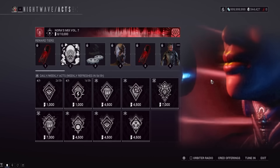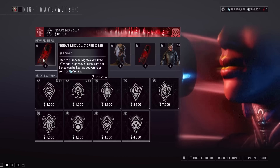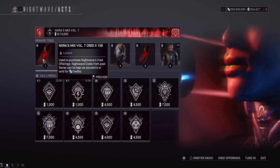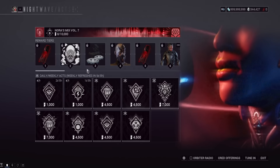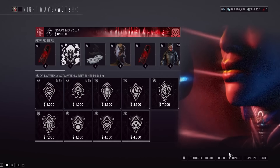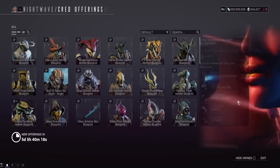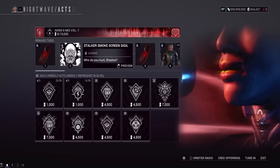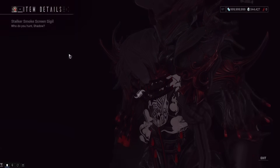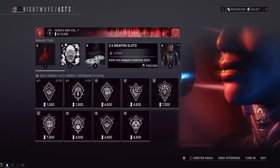Let's start with the Nightwave rewards. First level is Nora's Mix Volume 7 — 150 Nora Creds. It's kind of funny how there's a creepy Stalker icon on this, but it's just a Nora Cred, so it's like, where did Nora get this from? Level 2 is a Stalker Smokescreen Sigil. It doesn't look like there's any energy effect on it, but there you go — Smoky Stalker.